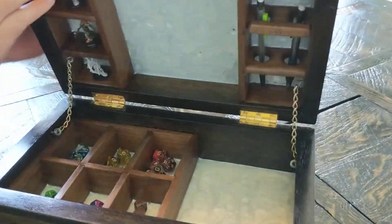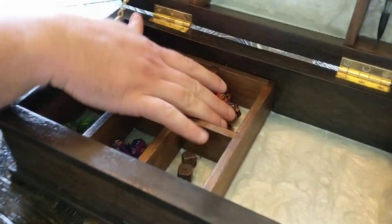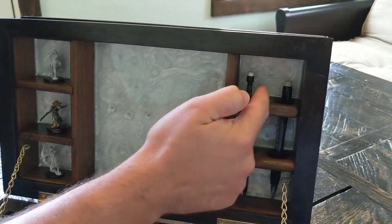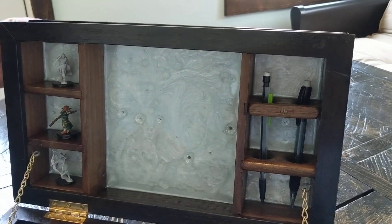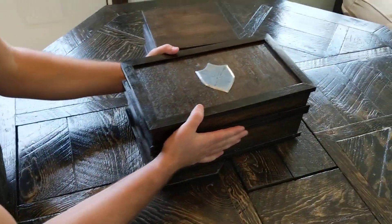Inside the RPG box you've got dice. You've got your player pieces — they can sit up here. You can put your pencils up there too. I wasn't quite sure what to do there, might still add something, but yeah — you guys can just put them up there.